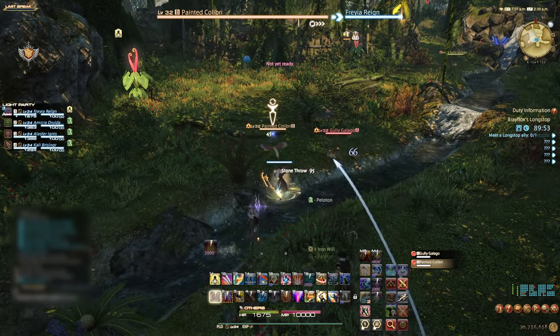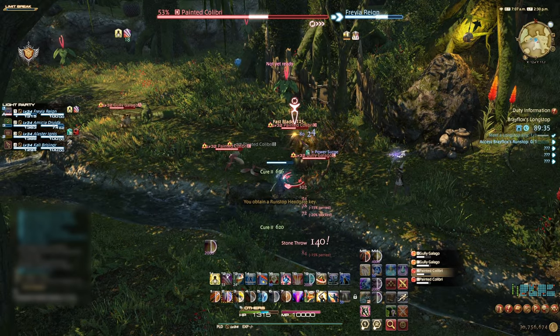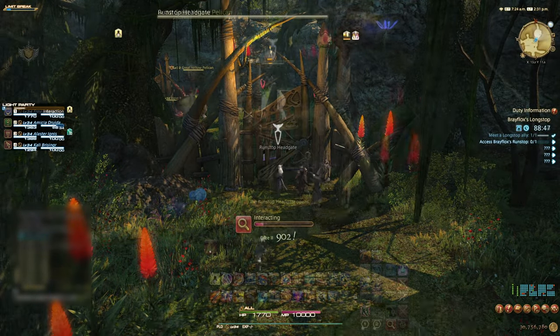We start this duty as before, clearing the set of adds directly ahead and making our way up the hill to the Goblin Pathfinder and collecting the key. We then turn around and clear the adds in front of the Run Stop Headgate. Once these have been killed, open the gate and head through to boss fight number 1.